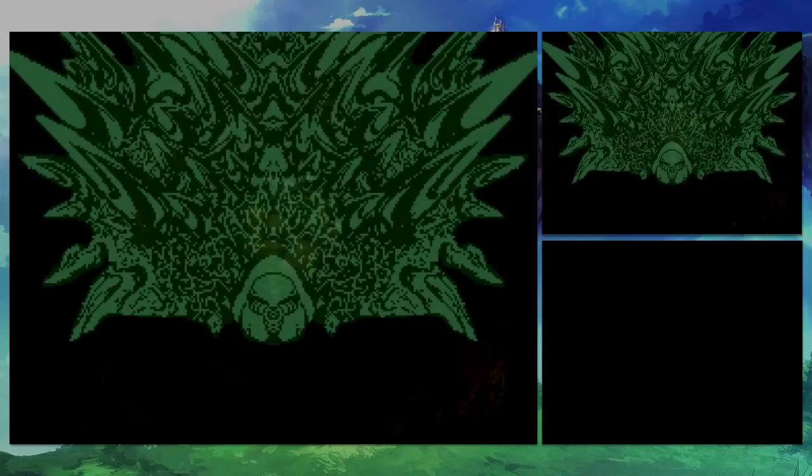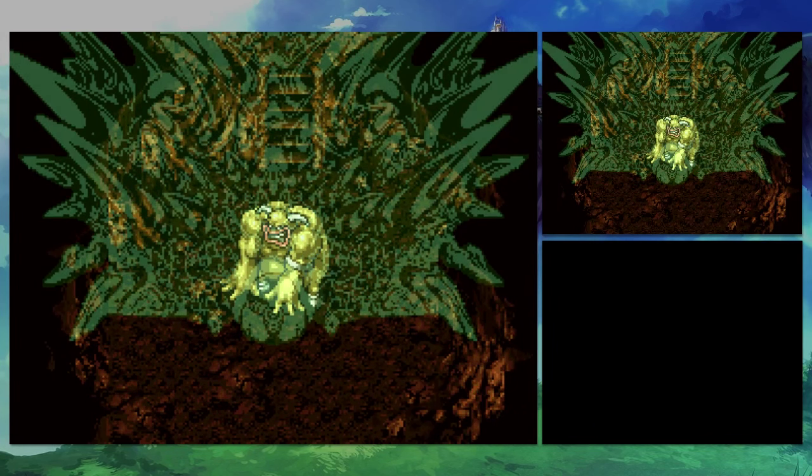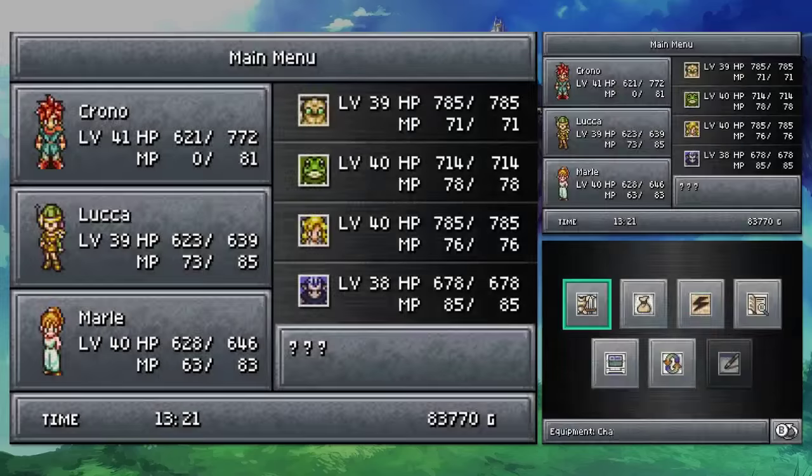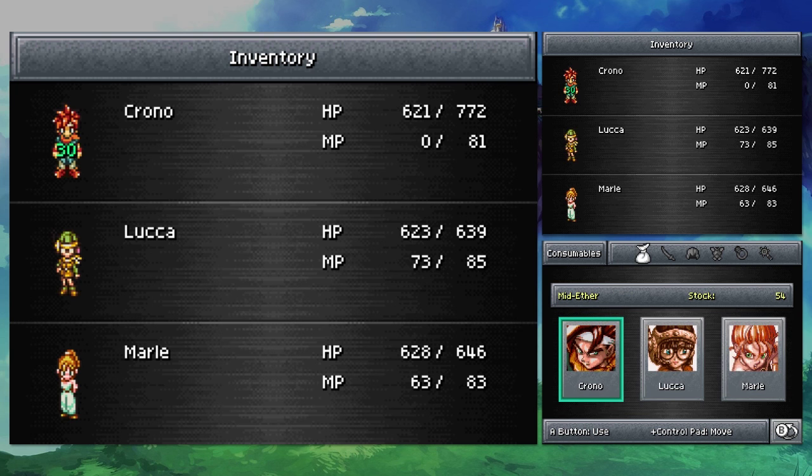Magus's Dark Matter costs 20 MP, just like Flare and Luminaire, but it's not really better. It's actually quite a bit worse because they're kind of counterbalancing based on Magus's really high magic stat. But eventually you can use tabs and stuff to even that out. It actually kind of sucks.